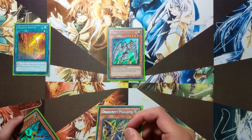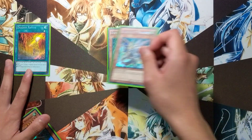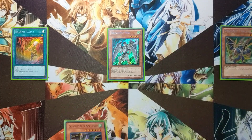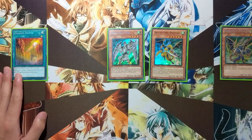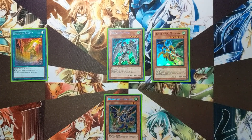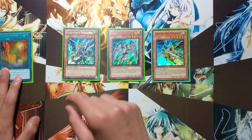Phalanx's effect will now activate to special summon itself to the field. Then we'll use the effect of Mistleteen in hand to send Phalanx to the grave and special summon Mistleteen to the field. Mistleteen has a similar effect to Dux where it also equips Phalanx, and Phalanx once again special summons itself to the field.